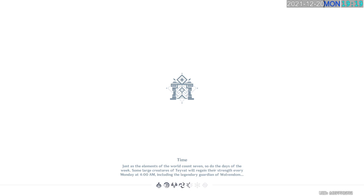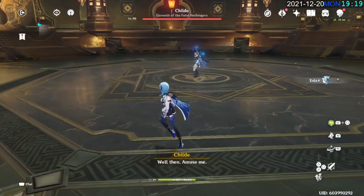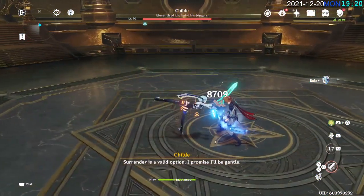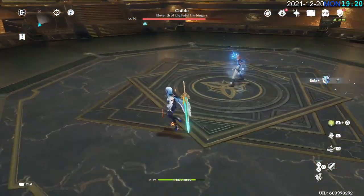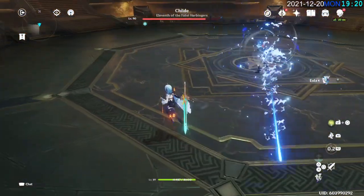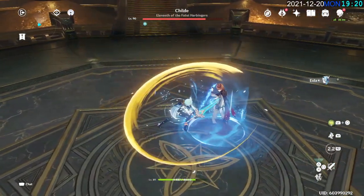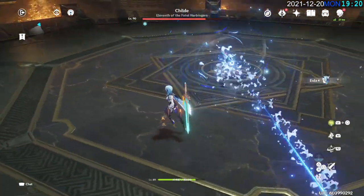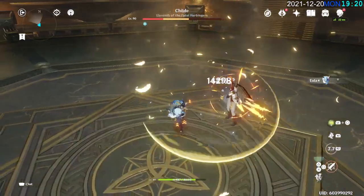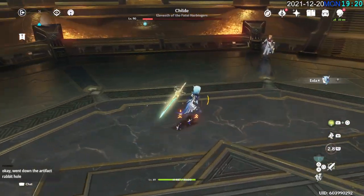We want to make sure that Eula stays at 14,487 HP all the way through. Six hit combo — just a couple hits that way. You're shielding. He's staggered. Almost done with this phase.